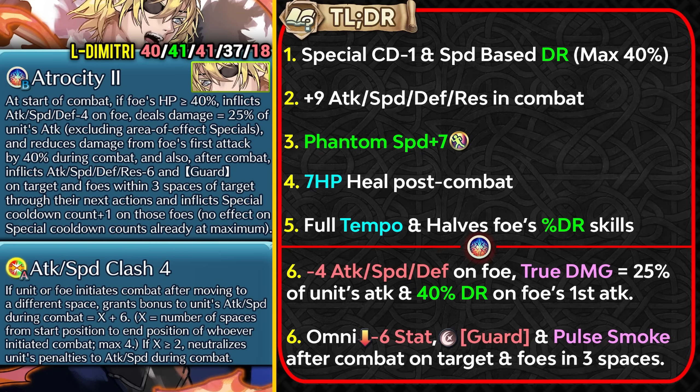Having 3-space smoke is really good and helps him function as a tank, especially in Aether Raids offense. Having guard status active on the opponent plus pelt smoke is great for survival. With the full Tempo effect, enemies can't get special acceleration, so he becomes a speed tank who hits hard with true damage, cuts through enemy damage reduction, and has 7 HP healing for self-sustain.